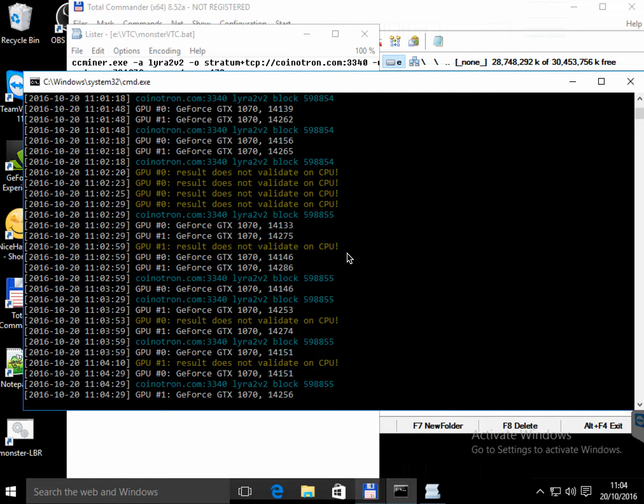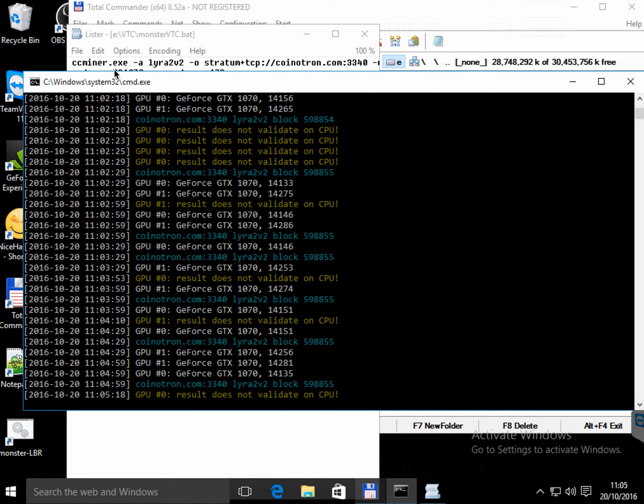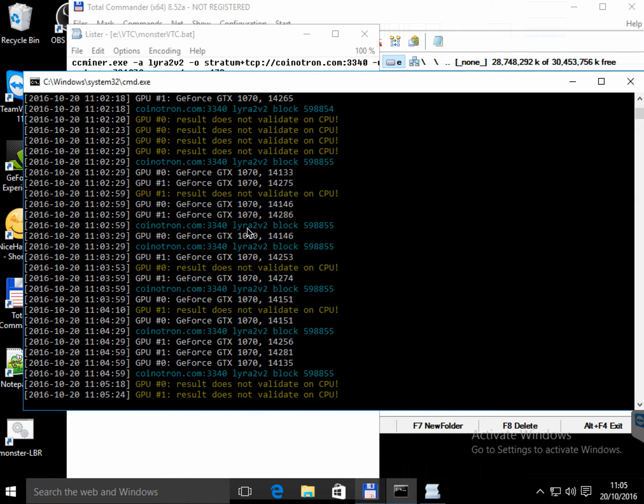This algorithm is Lyra version 2, and it seems it doesn't work on a slow CPU because the hashes that the GPU returns don't get validated by the CPU. So I'm afraid ccminer.exe will not be able to work for the GeForce GTX 1070.